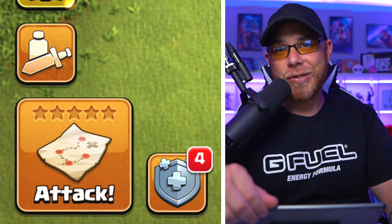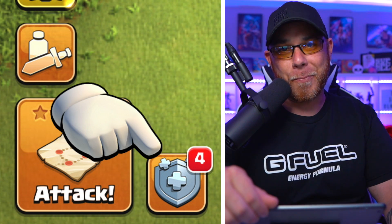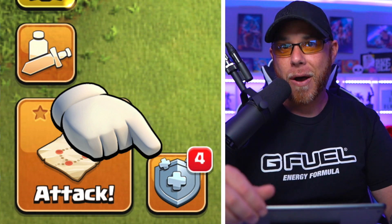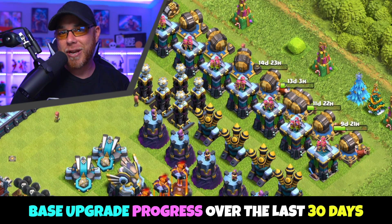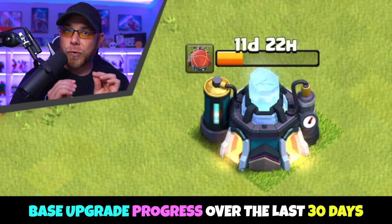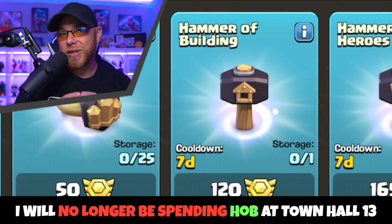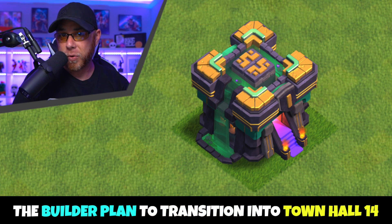We've moved into our eighth month at Town Hall 13 without buying the gold pass. I'm so proud of that. Today we're gonna get you caught up on what's been upgraded in the last 30 days on both the village as well as in the laboratory, the reason why I have to stop using hammers of building, and also the big brain plan to move into Town Hall 14.